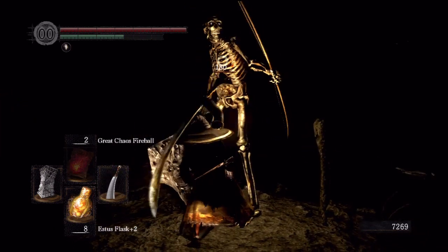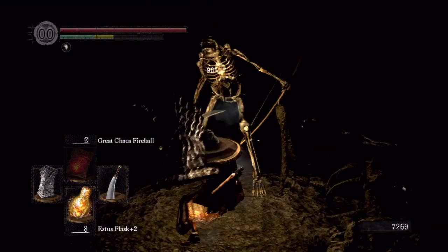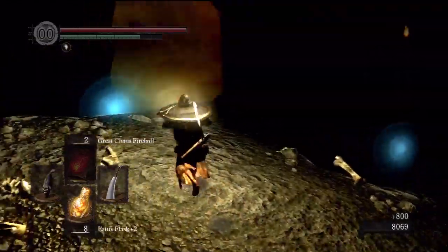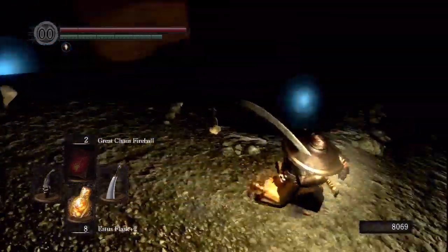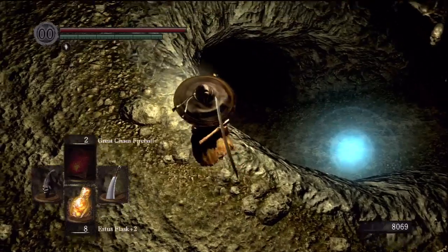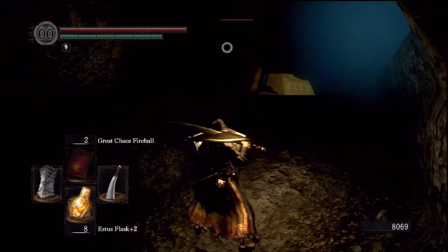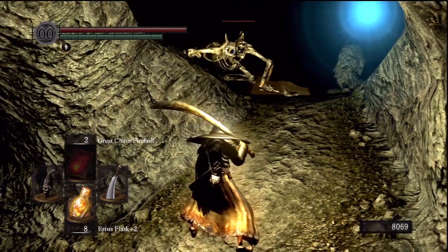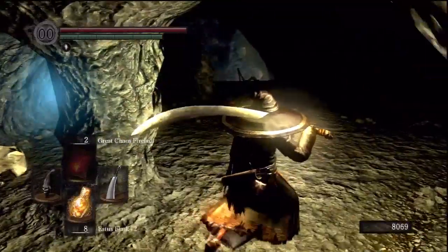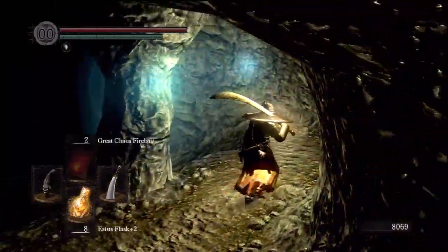There will be another one waiting right here — always press the lock-on button to get a good view. You can kill him, or you can drop down here and he won't aggro you. He's going to turn and face you but not actually aggro. I was a little bit scared — I didn't want to be attacked from behind. At this point I was just tired of running this thing and wanted to get through as quickly as possible, so I'm showing you a few shortcuts.